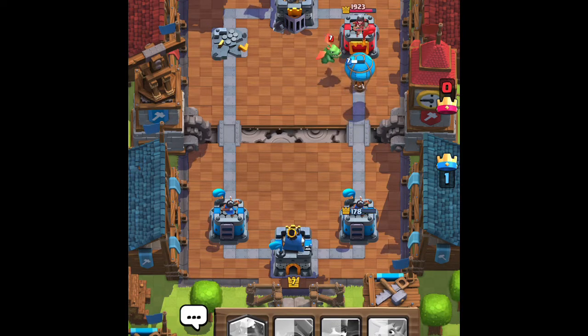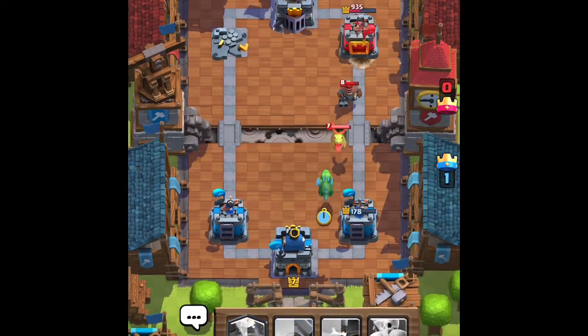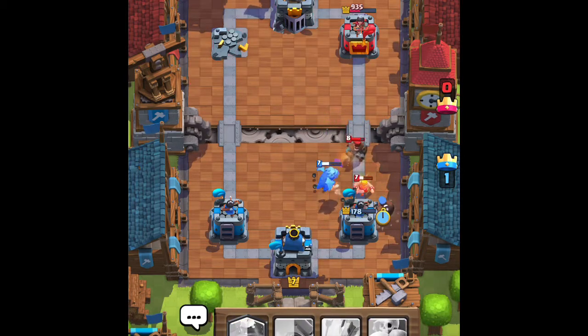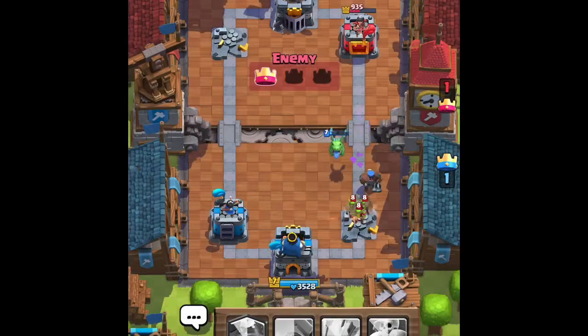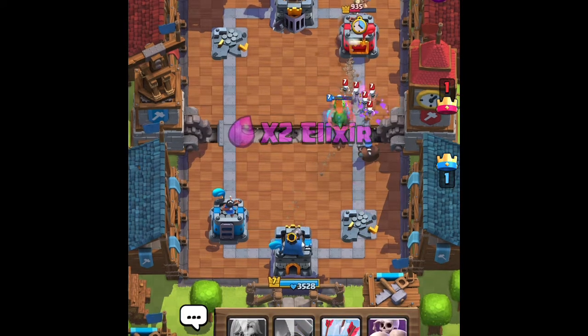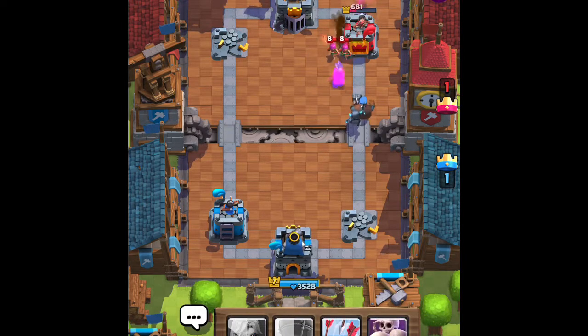We're gonna go with a balloon — looks like we're gonna get a shot off as they put down a hunter and a baby D, so we're gonna put down a baby dragon as well. They're gonna go with a bar barrel to distract the baby dragon, we're gonna go with a hunter as well. I think that hunter is going to take out that tower. They go in with the goblin barrel even though that tower is gone — we're gonna go with a skarmy. We're gonna go with a miner at the top just for some chip damage; baby dragon will splash onto those archers.